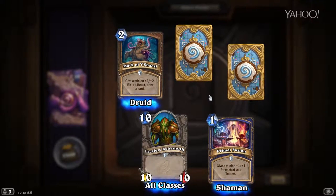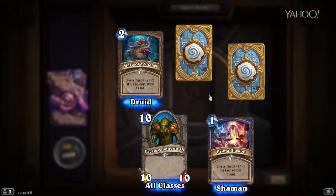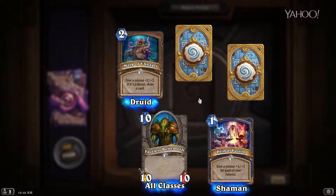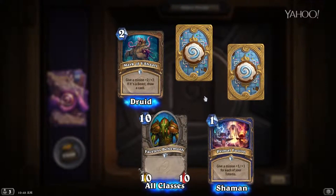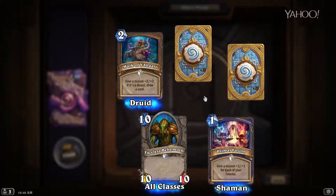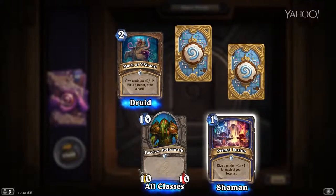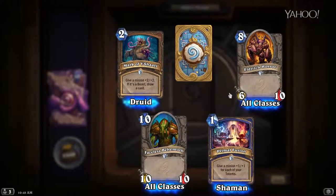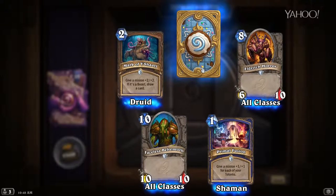Primal Fusion — give a minion +1/+1 for each of your totems, and it's only one mana. I could see this working in a totem deck, assuming totem decks come up more regularly on the ladder. Shaman is sometimes in a great spot, sometimes in a terrible spot, so we'll see after things sort of start to shake out. It could be decent in an aggro Shaman deck. Eldritch Horror — eight mana for a 6/10, another arena vanilla common, not super great in constructed but pretty solid in arena.